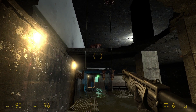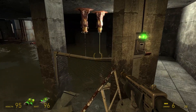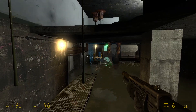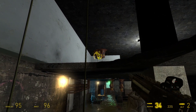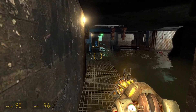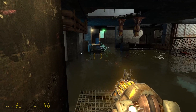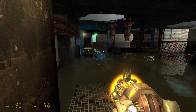Welcome back for the final update of Half-Life 2 Episode 1. This is going to be covering part of Urban Flight, and then the remainder will be the final chapter known as Exit 17. Yeah, we're finally getting out of here. Fantastic.